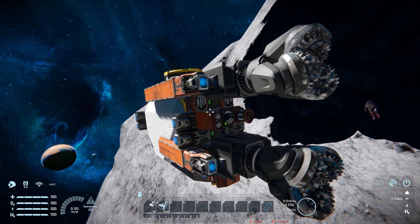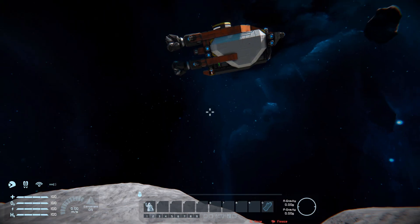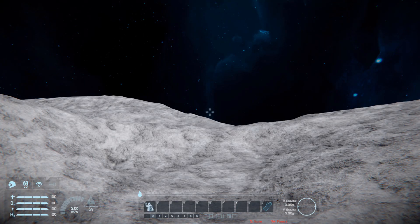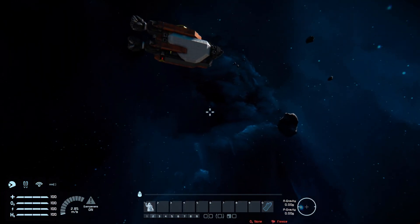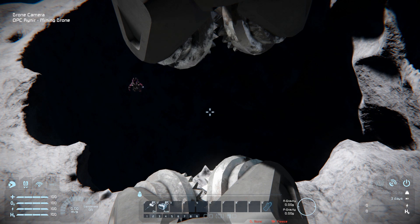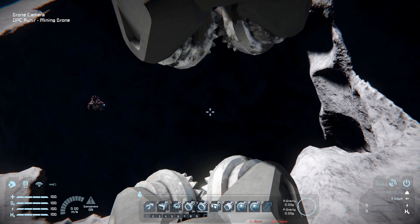On tab number two we've got controls for our antenna on and off — and I should not have turned that off — and number two will be for our battery to auto or recharge. Now we've got control over the ship; I've stopped turning off connections and batteries, and we'll now go and start drilling through this asteroid.